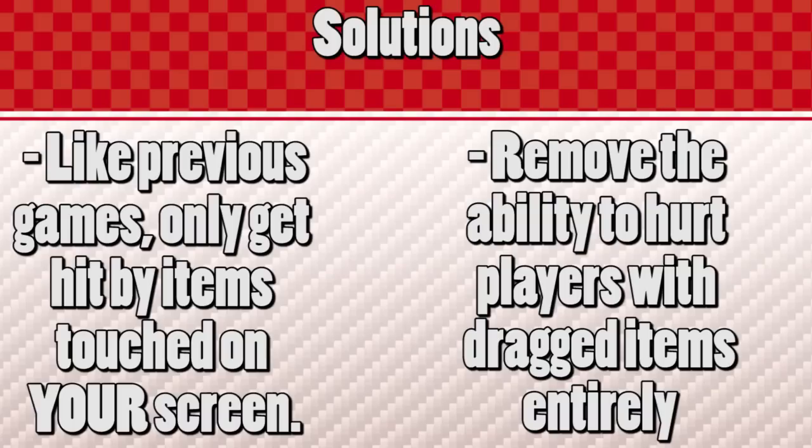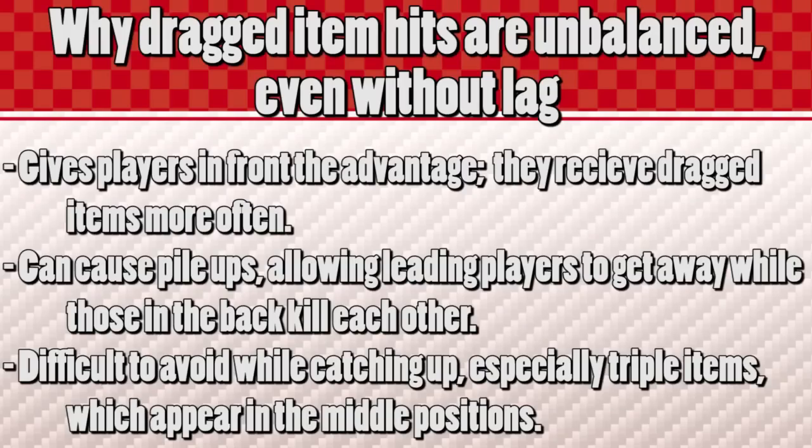The other way, which I would prefer, would be to remove the ability to hurt players with dragged items altogether. Item dragging is already a broken mechanic — it gives players in front the advantage since items are usually dragged behind or orbiting them without having to throw the item at all. It makes it harder to catch up, and item dragging can also cause massive cart pile-ups, allowing the players in front to get away while others in the back crash into each other. Mario Kart 8 Deluxe's online makes an already broken mechanic even worse.